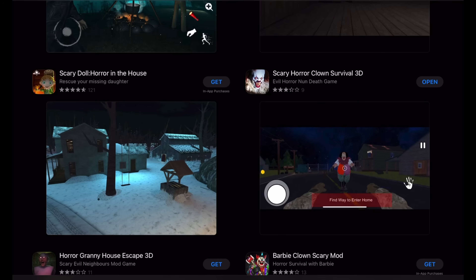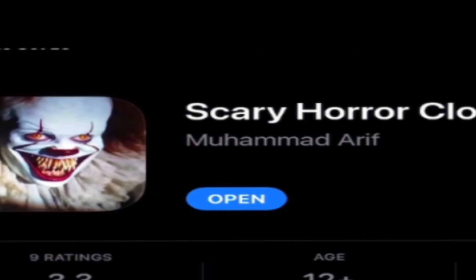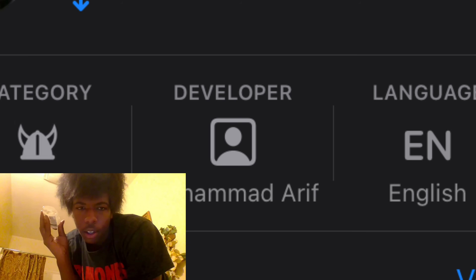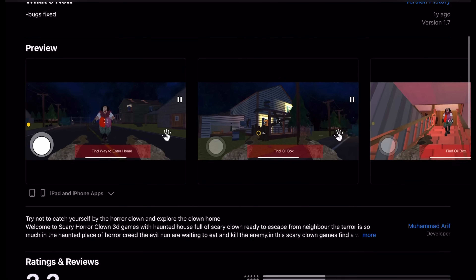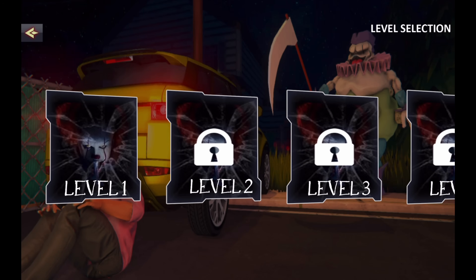The next game I'll be playing is Scary Horror Clown Survival 3D, which if you couldn't tell — is scary horror. The game was made by Mohammed Aleph and only has nine ratings rounding up to a 3.3, with the description stating: 'Try not to catch yourself by the horror clown and explore the clown home. Welcome to scary horror game 3D games with haunted house full of scary clown ready to escape from neighbor. The terrors so much in the haunted place of horror creed, the evil nun are waiting to eat and kill the enemy.' What.